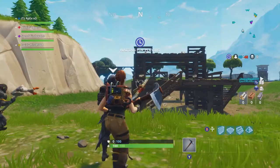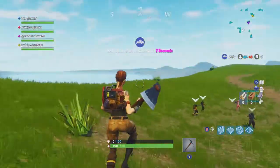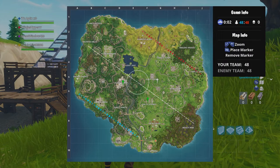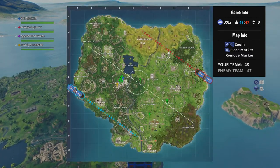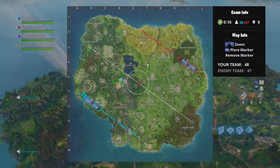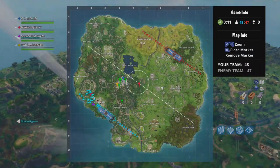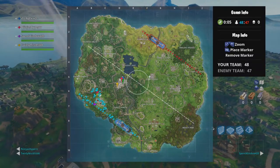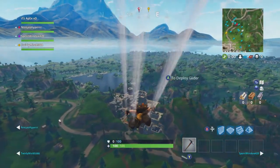Let's hop straight onto that bus. So if you don't know what 50 versus 50 is, it's pretty self-explanatory. There's meant to be 50 but it's 49 to 48, and you go against each other at two different locations. As you can see, this is our bus — our team is selecting Tilted Tiles, which I'm probably going to go to as well, and there's the other team over here.